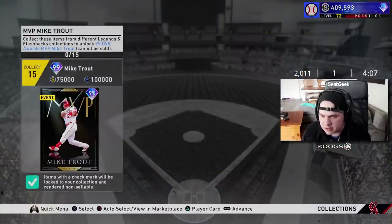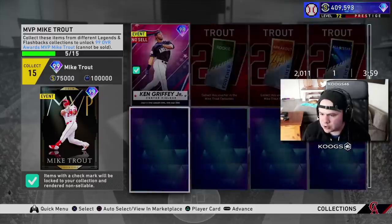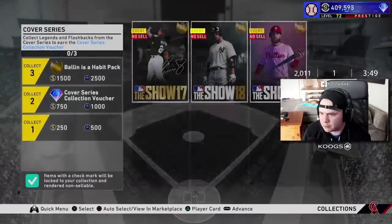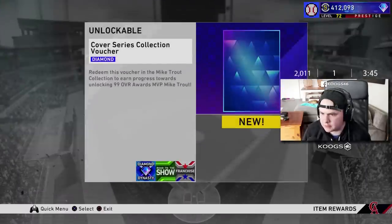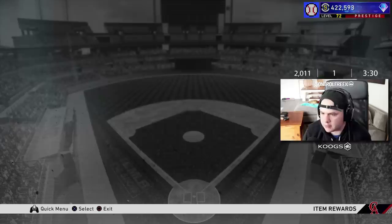I started with 400k ready to go. I actually ended up making stubs because I had mostly everything right when it came out. So I'm going to show you guys myself collecting all these things and unlocking Mike Trout. I'm going to collect those off the rip — Juan DeFranco, Blake Snell, Ken Griffey Jr. That gives me 5 out of 15. Cover awards — I have all 3 of these guys, and these guys are not sellable anyway. So that's a voucher and I get a ball pack. Prestige — I'll just do the prestige one since these guys aren't sellable anyway.